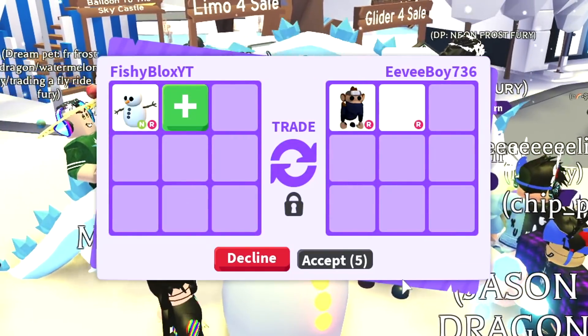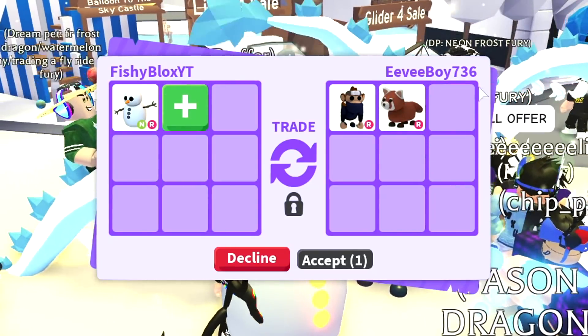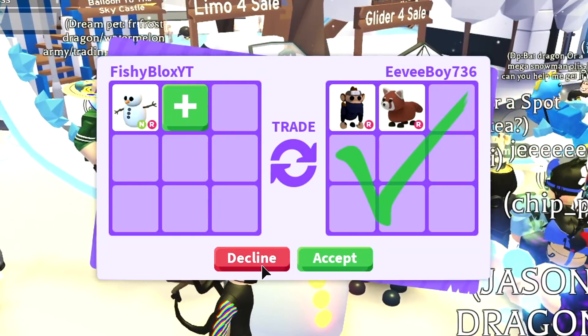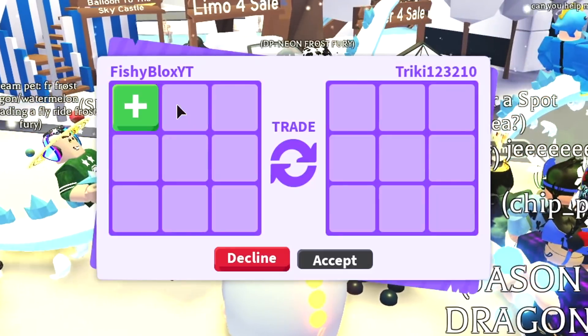I think I can get a better offer than the parrot, so we're gonna keep on trading. We have a ninja monkey and a red panda — pretty good pets. Let's see if they add more. I think this is worth a little bit more; I feel like they'd have to add four pets at least. I'm gonna decline and see what else I can get.